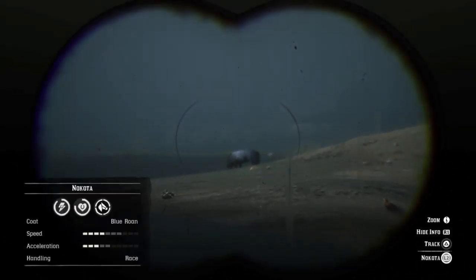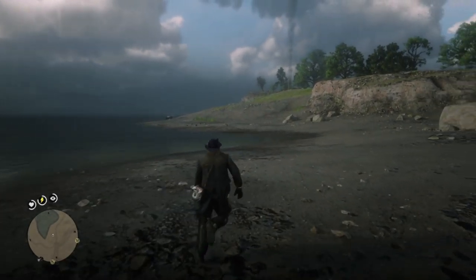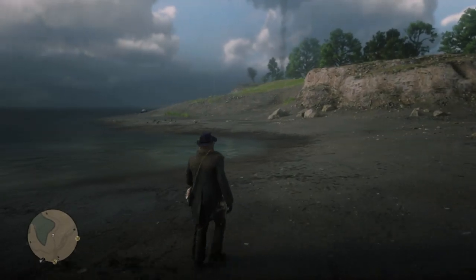And there is the Blue Roan Nakoda. It's very easy to find a horse here — it's like the Valentine train station for Nakodas. If you don't see a horse, ride back to the bridge and return to the area and I can almost guarantee a Nakoda will be waiting for you.